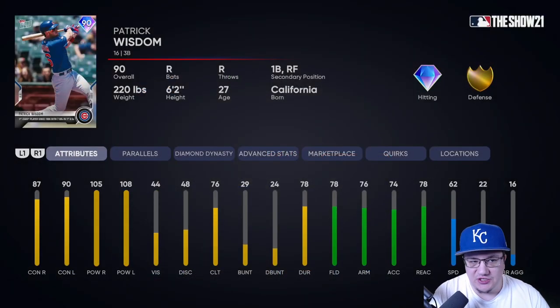This is Patrick Wisdom — I'm not exactly sure how to say his last name — but he has a very interesting swing, it's pretty good. He has 105 and 108 on the power, and 87 and 90 as well. This is one heck of a budget card, especially for a third baseman, which is his natural position. We're going to play him at first base in this team build. He's got a lot of power, doesn't cost much at all — you can get him for free by doing the Topps Now Moments. He has decent speed in the corners at 62.